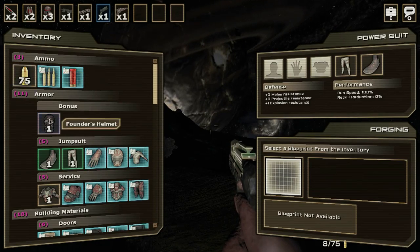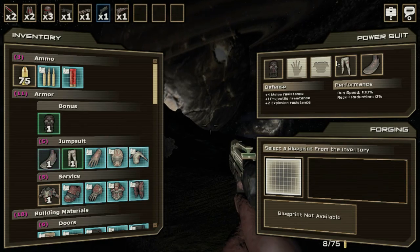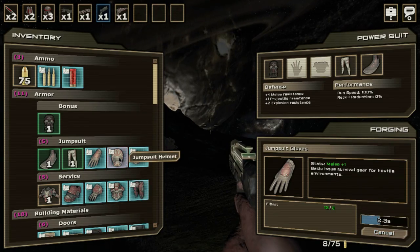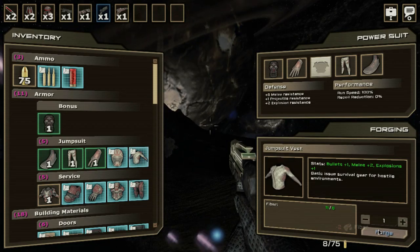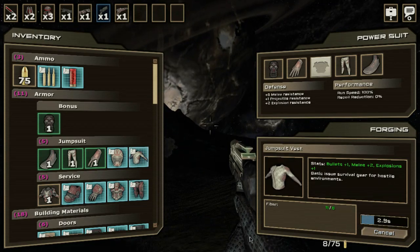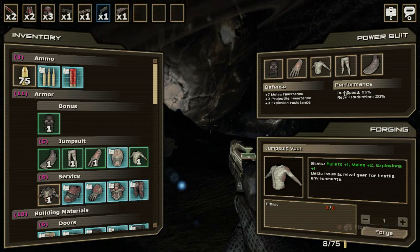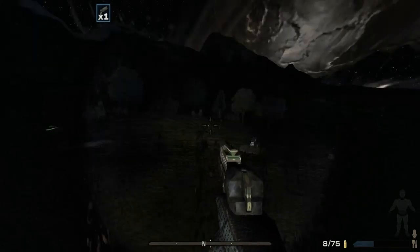We've got a Founder's Helmet — are we wearing that? We are. We're wearing pants. Let's wear gloves. Okay, and then we can wear the jumpsuit vest. You saw the gloves pop in there — that's pretty cool. Now we're fully outfitted.